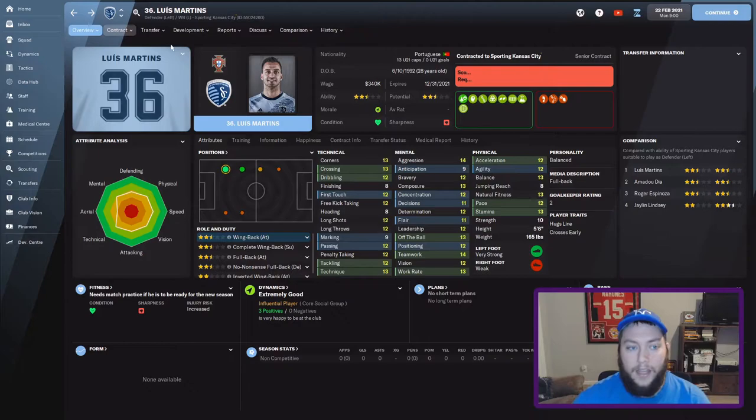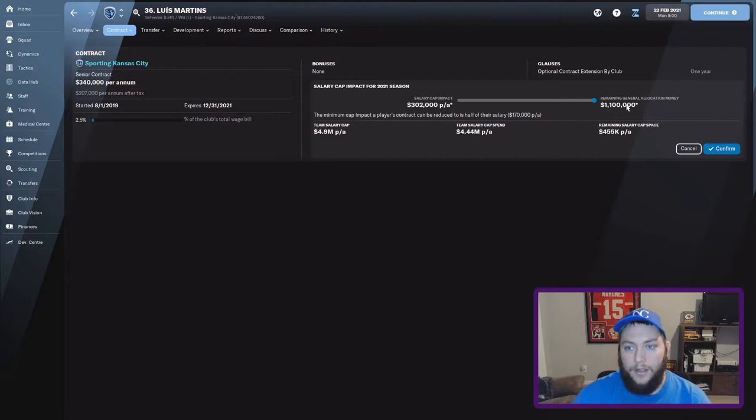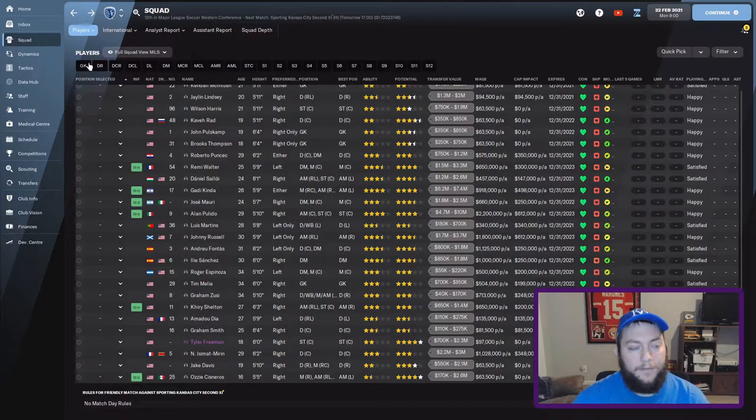So going back to Luis Martins — his cap hit is $340,000 a year. We can go down the contract and buy down the salary cap impact using general allocation money to make his cap hit up to half the wage. So if he's being paid $340,000 a year, his salary cap impact can go down as much as $170,000 a year. You can buy down his salary cap impact to half of what his wage is, and you can do that with any senior player. For example, Graham Zussi here is a senior player. His wage is $713,000 but his cap impact is $248,000 because he's been bought down quite a bit. You'll see the maximum squad salary go from $1.22 to $1.47 million — that is the $248,000 being added to the salary cap.